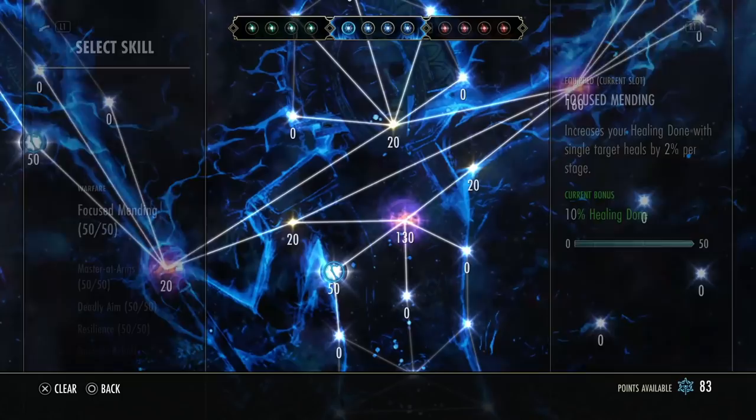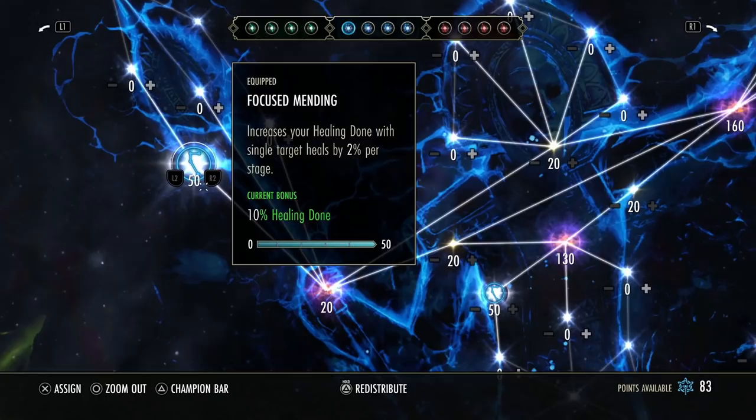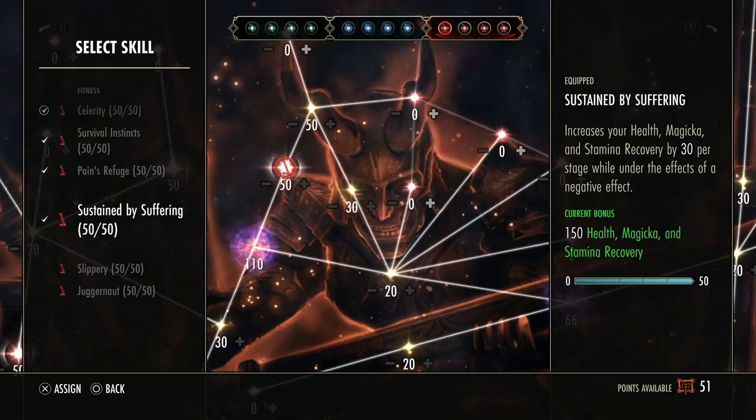Let's go over Champion Points. For my slottables, we are using Focused Mending, Mastered Arms, Deadly Aim, and Duelist's Rebuff. I really like the extra healing potential — it is very strong on the Magblade since virtually every single one of our heals is single target. For the Red Tree, we have Celerity, Survival Instincts, Pain's Refuge, and Sustained by Suffering — a no-brainer for pretty much all my builds at this point.